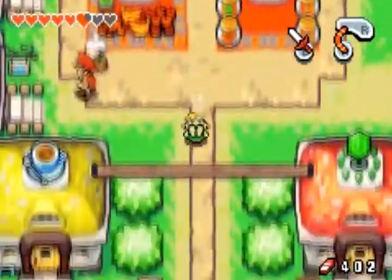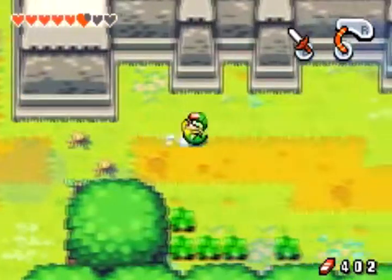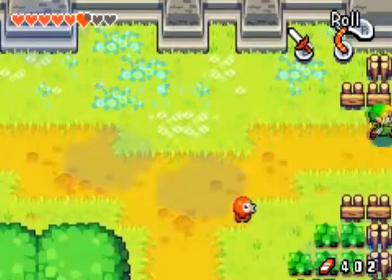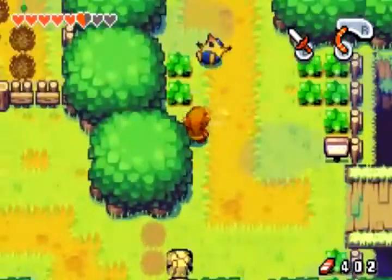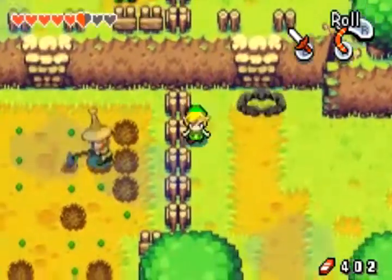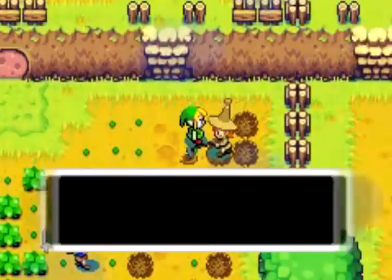Let's make our way over there. We're gonna have to come over here, and come over here, go up here. The farmers are here now. Might be worth it to come talk to these guys because they start little side quests — try to piece Kinstones with them.